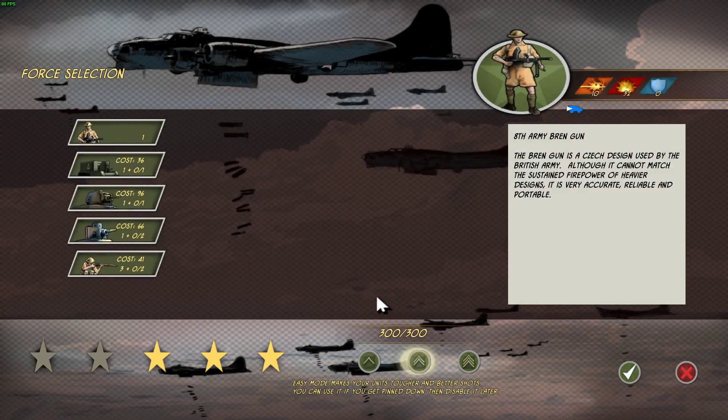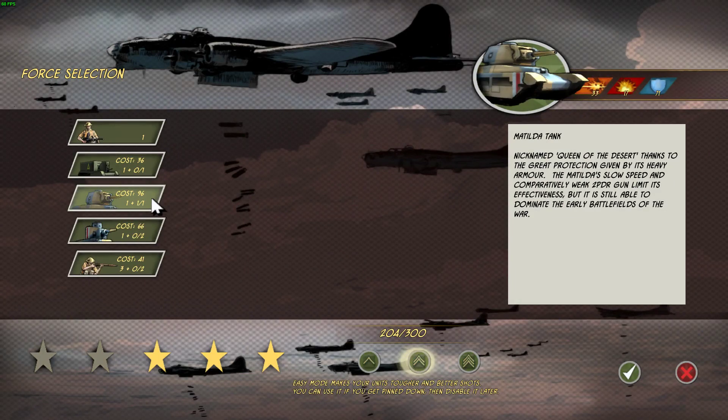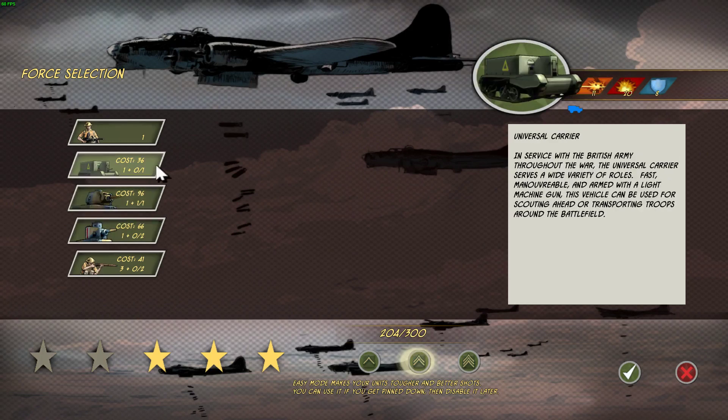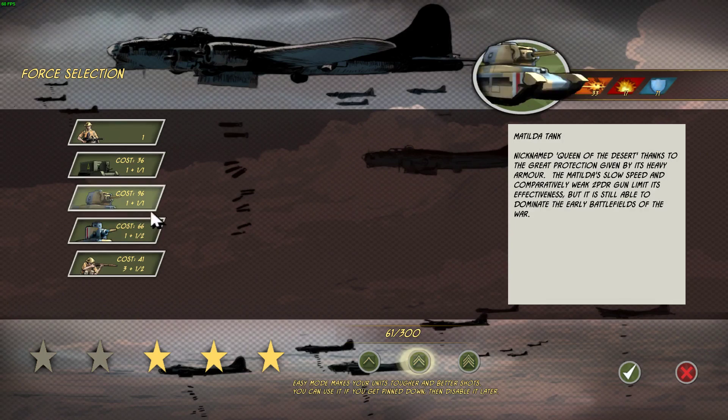In this one we actually get some points to spend on different units we can bring in. I'm probably going to buy another Matilda down here at the bottom. We have 300 points — I bought a Matilda for 96 points. I think I'll buy the Bren Carrier, a unit of infantry, and an M3 Stuart light tank. As far as armor goes it's not nearly as good as a Matilda, but it's probably a lot faster. Armor piercing is only two points worse than the Matilda — 33 versus 31.